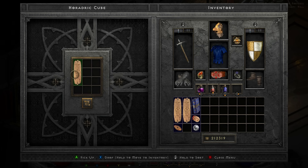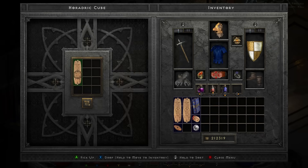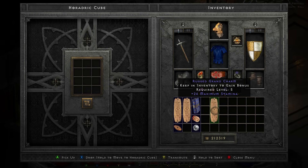So let's have a look — and no, definitely not what we're after: plus 26 to maximum stamina. So we're just going to pop that back and whenever I get more gems I'm going to try again.